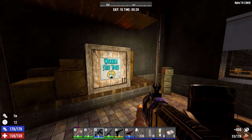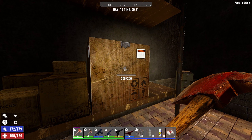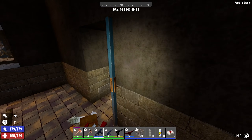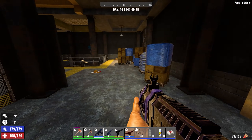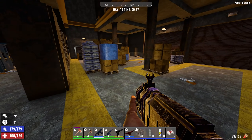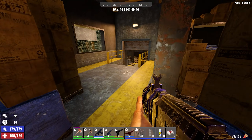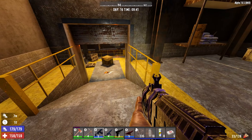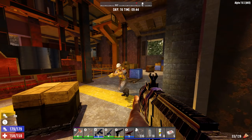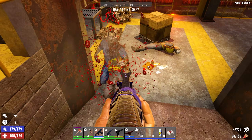There's duct tape - I probably should take that but right now I'm not gonna worry about it. Put the purple wrench in the car. This should also draw more attention to us - that was the idea with the suppressor, to give myself a little bit more survivability.